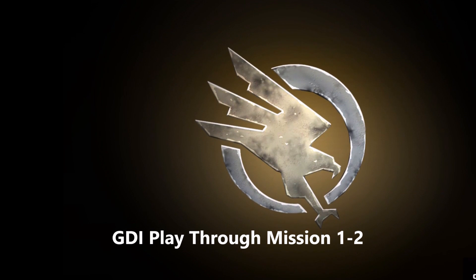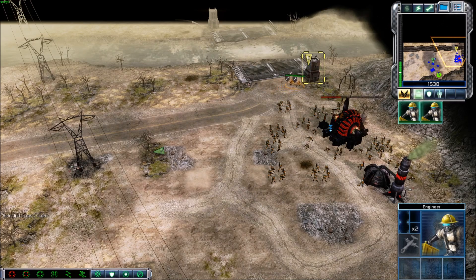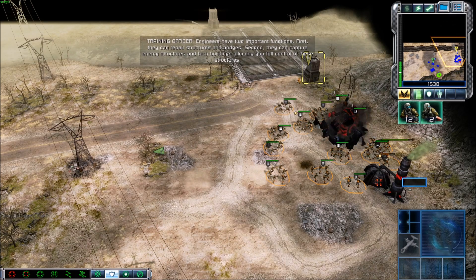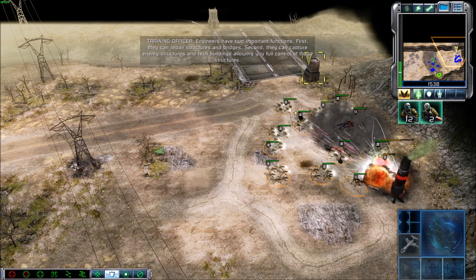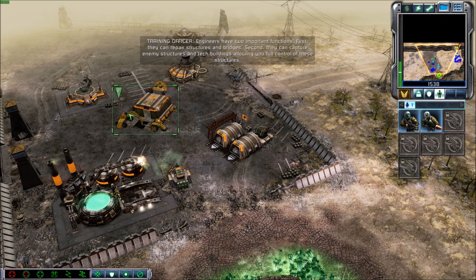Engineers have two important functions. First, they can repair structures and bridges. Second, they can capture enemy structures and tech buildings, allowing you full control of these structures.